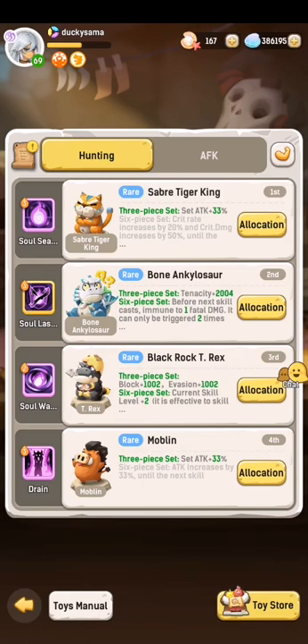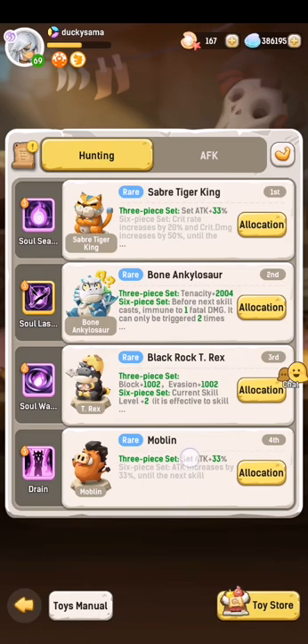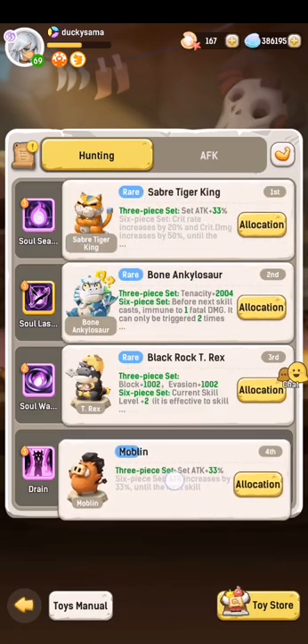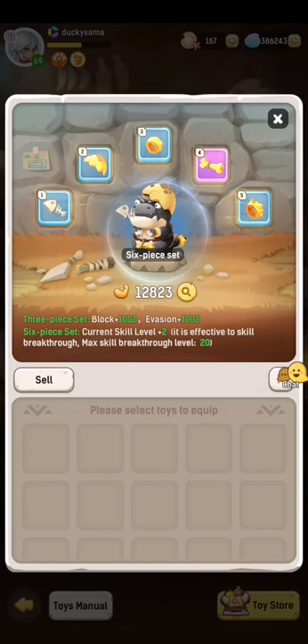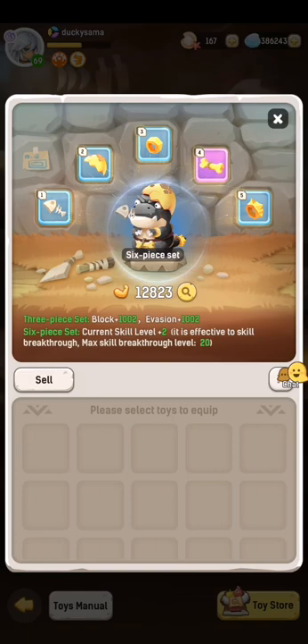You can see here that at level 67, you unlock 4 of these toy slots. For each slot, you can equip a set of toys. What I have here is the Bone Ankylosaur and the Blackrock T-Rex, which are at 6-piece sets. For every set, there is a 3-piece and a 6-piece set.